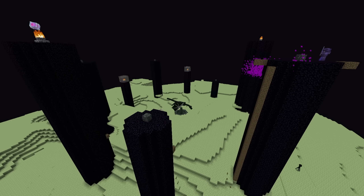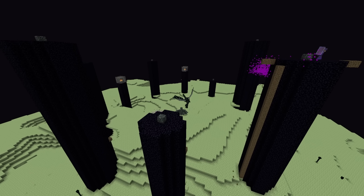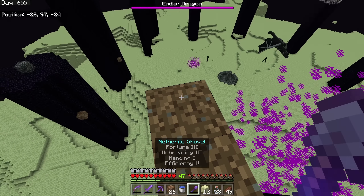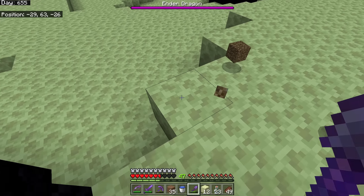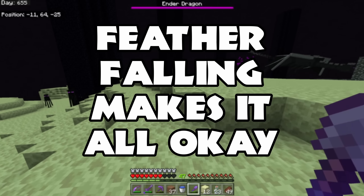I definitely broke the wrong one there, but we're fine. Feather Falling makes it okay. Now we just got to break the ones in the cages. Let's get up to this one, break the corner here - bam. Work our way down. She was being extremely difficult earlier but right now this isn't bad.